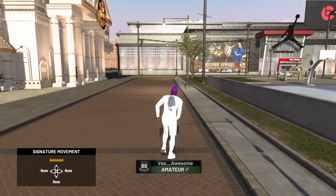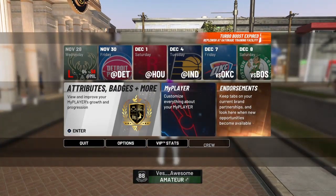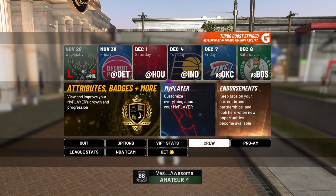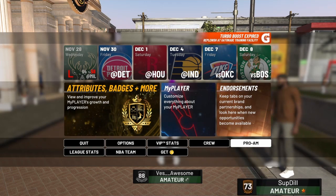Alright you guys, so now you've made your Pro-Am team and you want to invite people to it. What you want to do is NOT go into the nav menu and go into Pro-Am. I made this mistake so many times — I was waiting at that screen for like 10 minutes looking around trying to find it, but guys, it is not there.